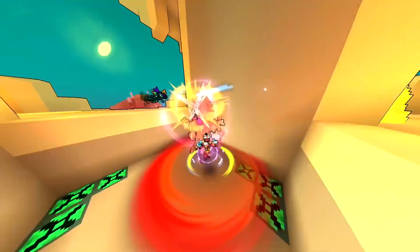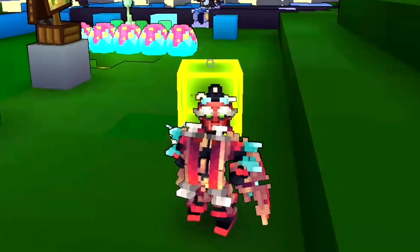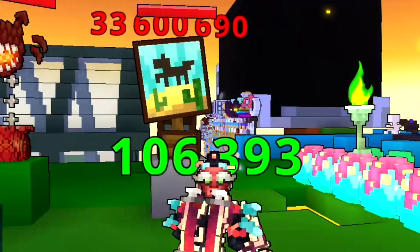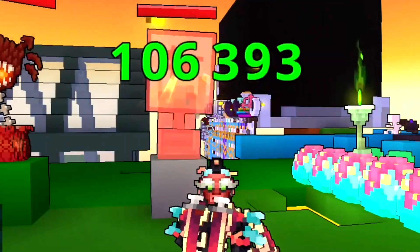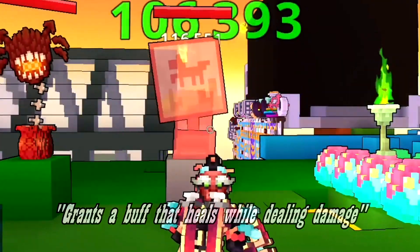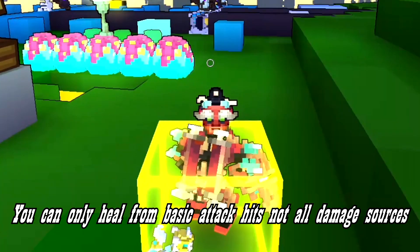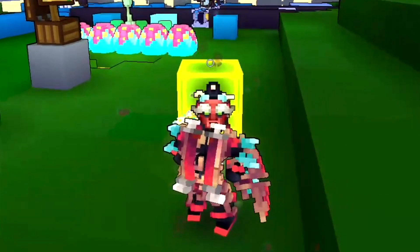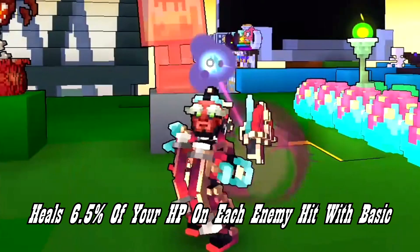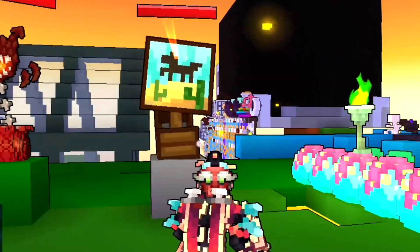What this ability does is when you activate your ultimate ability in melee mode to go into ranged mode — Laser Leap — or from ranged mode into melee mode — Hero's Charge — you will gain a buff that allows you to heal when you hit enemies. Even though the description says it heals while dealing damage, this only gives you healing if you hit an enemy with the basic attack. What this does is heal 6.5% of your HP every single time you hit an enemy with the basic attack, and this buff will last for 15 seconds.